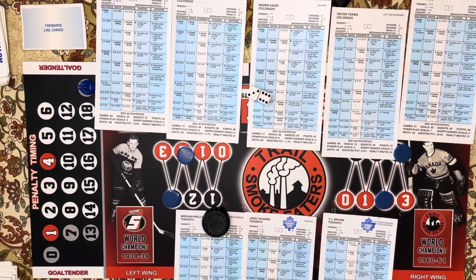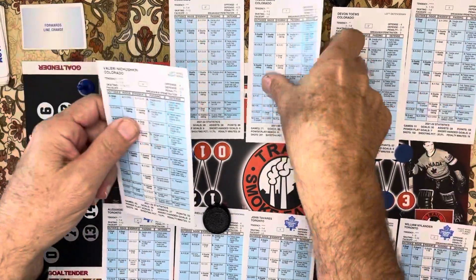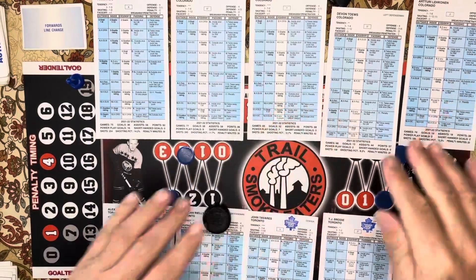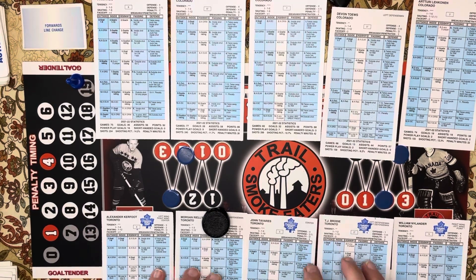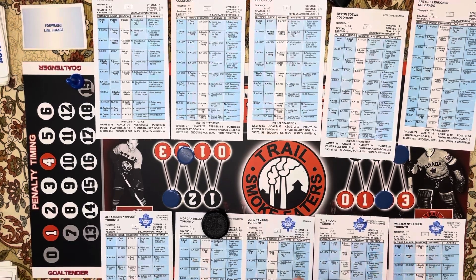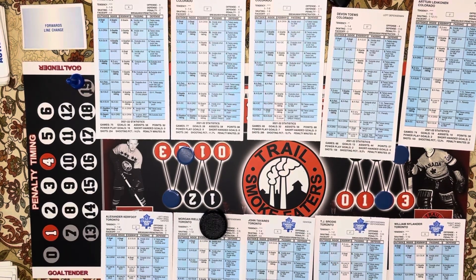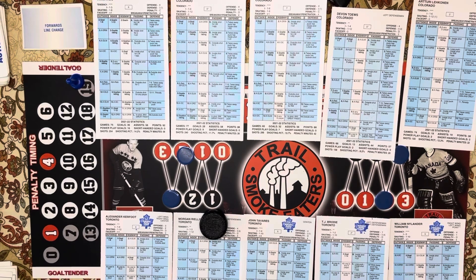We change the forward lines: Marner, Bunting, Matthews go off; Griffith and Tavares come out. Kadri and Nikushkin go off; Landyskog goes off and McKinnon comes out. I'm not going to change my D — I do mine a little differently. I worked out all the real percentages and ice times for players. The first line gets eight cards, second line seven cards, third line seven cards, fourth line eight cards. For the D-men, I double-shift them in the first period so they come out to about 25 minutes for the hockey game. You can see all the math I did at my WordPress website.